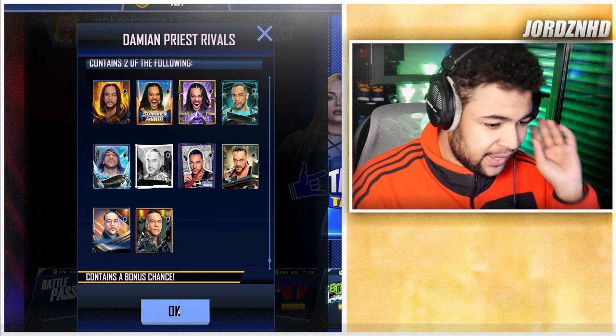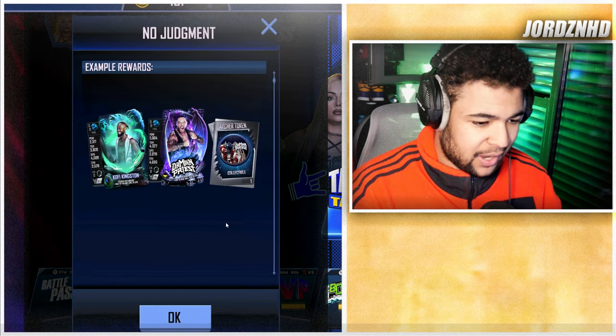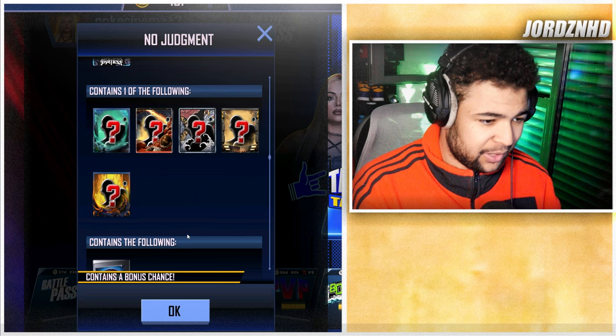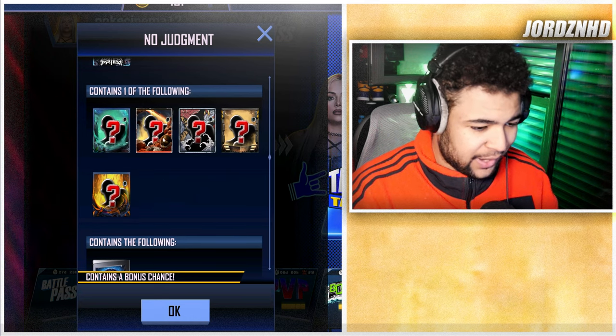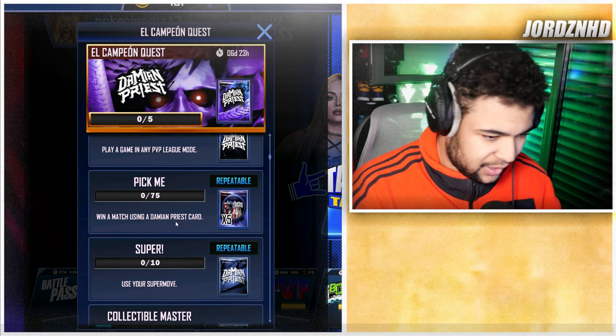Using your super moves 10 times — this one is repeatable — gets you a chance pack for Damien, one card from feral all the way down to inferno, one Archer collectible, and one of the Damien Priest legacy cards.